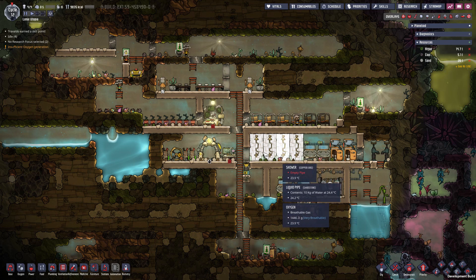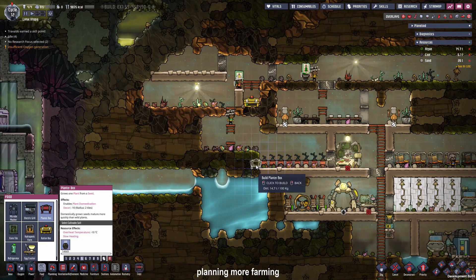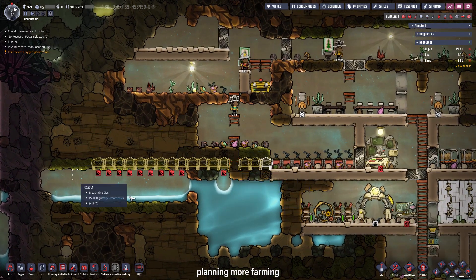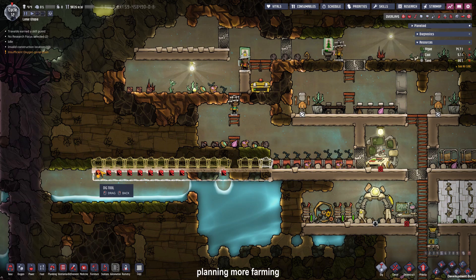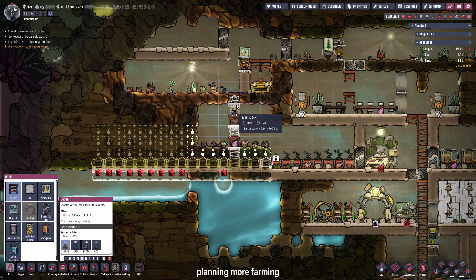The first task for the day is planning our food production. We are going to need some more planter boxes, around five for each duplicant, but I'm just eyeballing it right here. Placing some floor tiles, making the room bigger and adding some more ladder tiles right there.